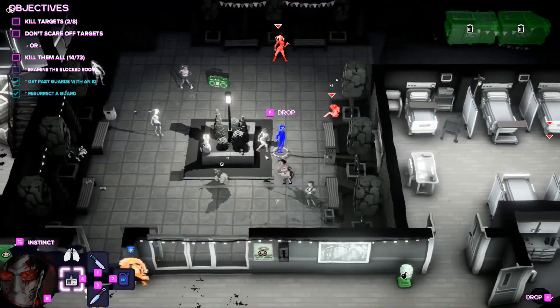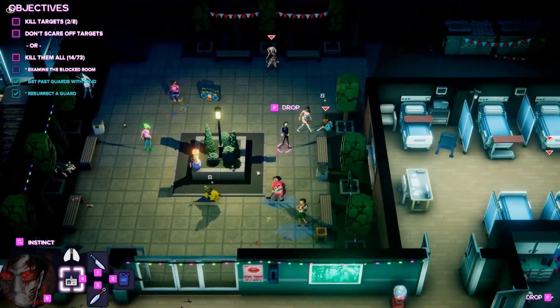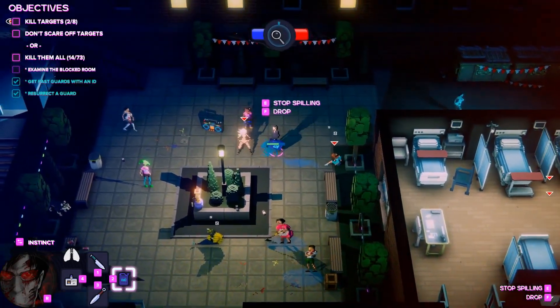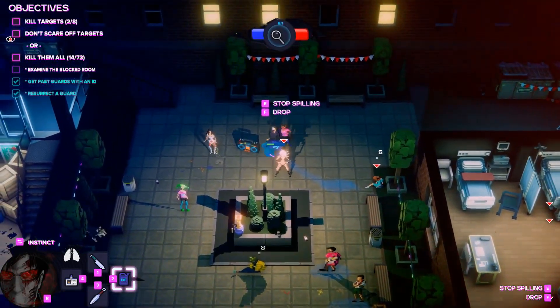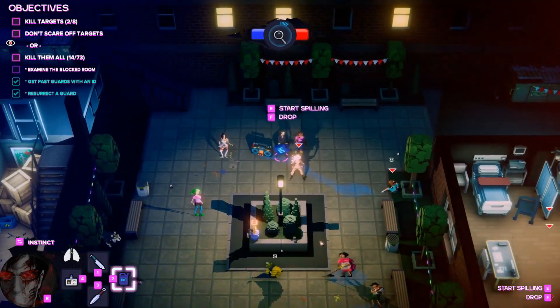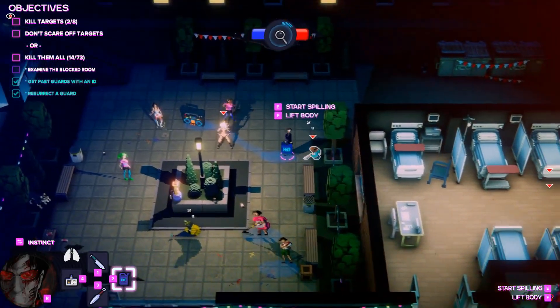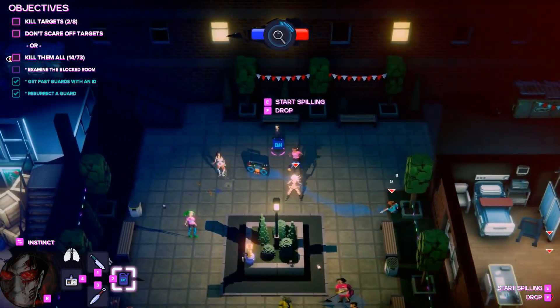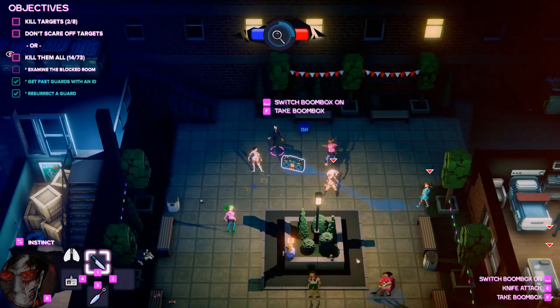The game feels quite slow to start off with because the first character has no stamina — you can't really run anywhere, and once the police spot you, you're basically lost with that character. With the other characters you actually have a chance of evading arrest, but with the first guy, the second you get seen by someone you may as well just quit and start again and save yourself the hassle.